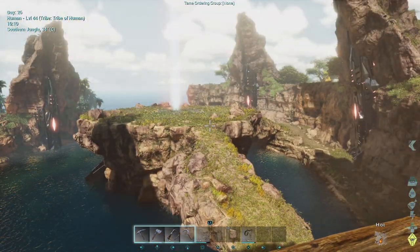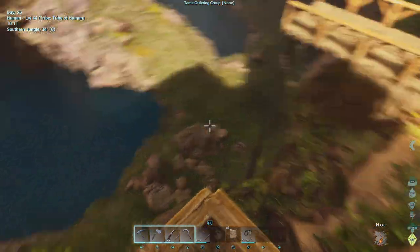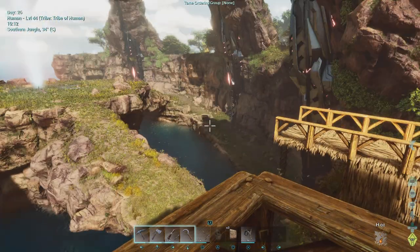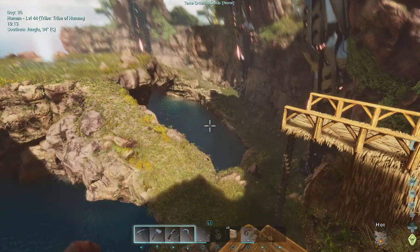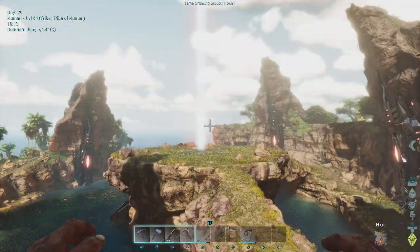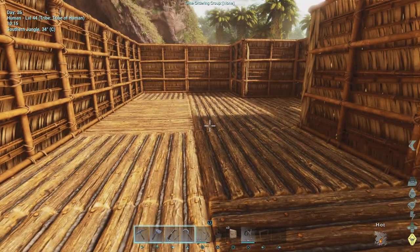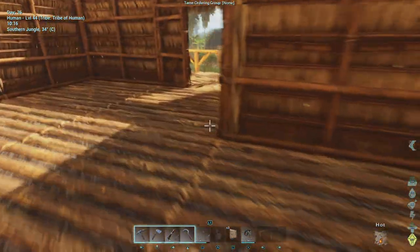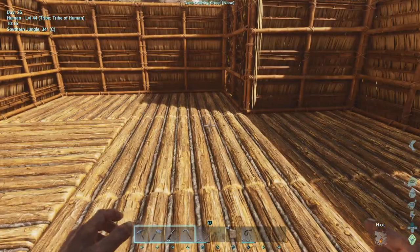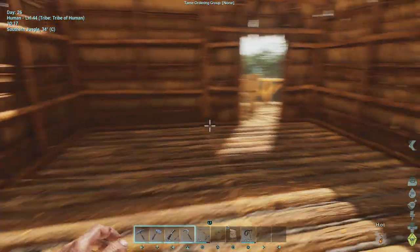The balcony descends down there because eventually I'm going to have aquatic dinos all the way around here, so I can go into the ocean like I did back when I used the place a couple years ago. I haven't done anything with the top floor yet, but that'll be subject to change — I'm hoping to get a fabricator here, so just see how that goes.